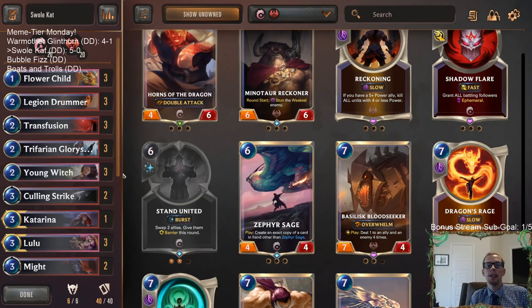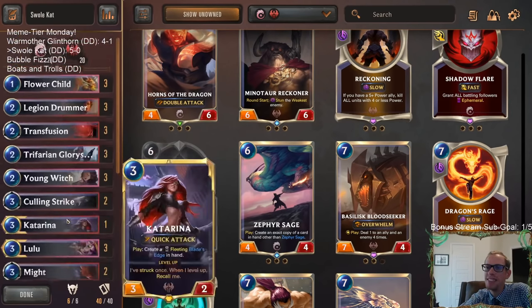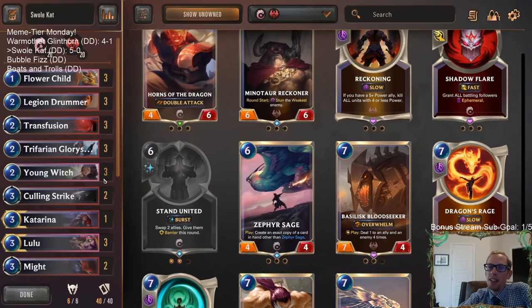All right, so there we go - that's Swole Cat! Thanks for the insight on Katarina. You can't play it on turn three because then you just get behind - this is like an eight mana card, it just says three. For those watching later on YouTube, hit that Like button, feel free to try the deck out, leave those comments. Thank you so much for watching some Swole Cat, and I'll see you in the next video!